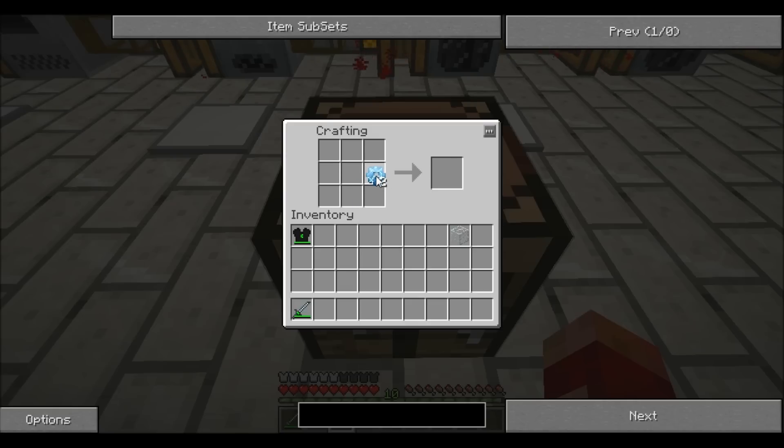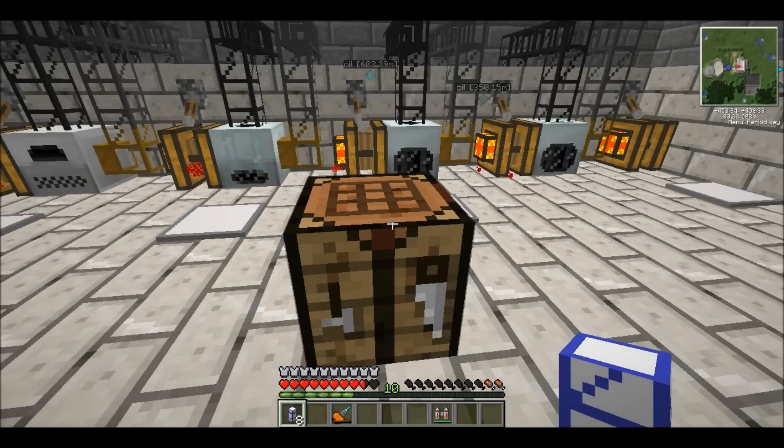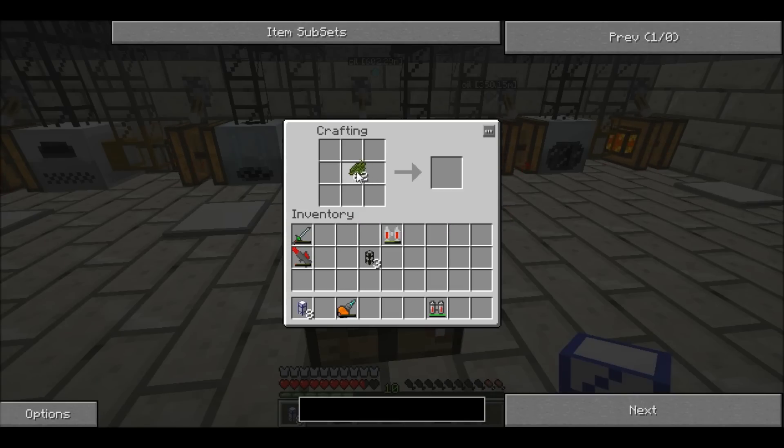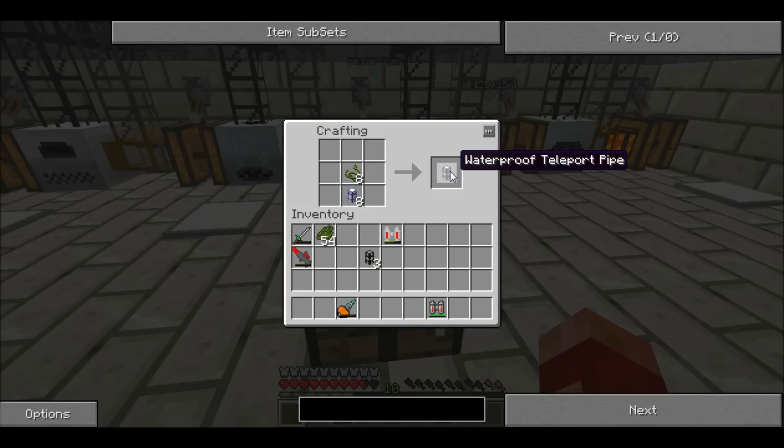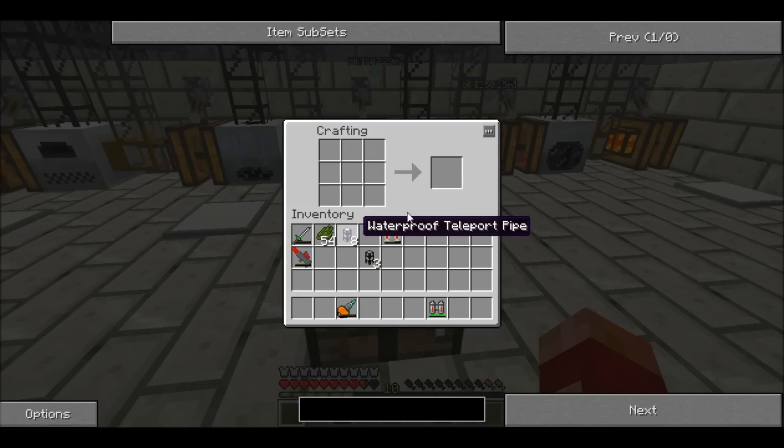Now with the two diamond gears, we need to put one here and one here. Then put a glass in between them. And there it is. So what we need to do with this now is waterproof it. We just need to take some cactus green, make some pipe waterproof, enough for all of it — so eight pieces. And then just put the pipe waterproof above it, and that will waterproof it all for us. So there you go, waterproof teleport pipe.